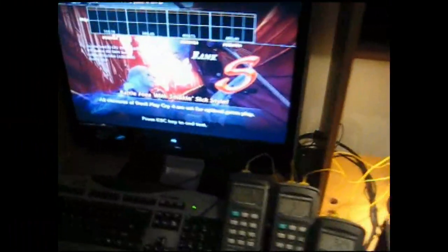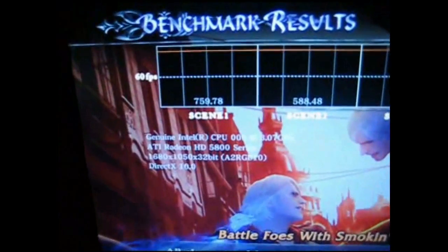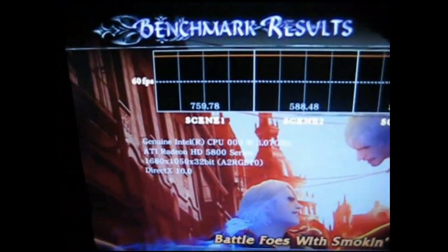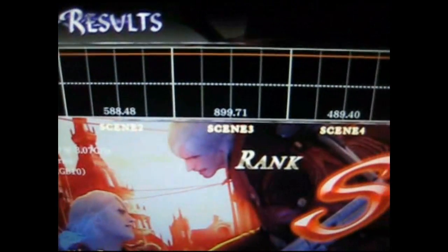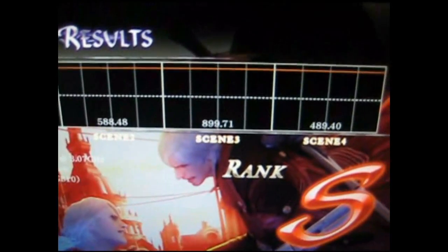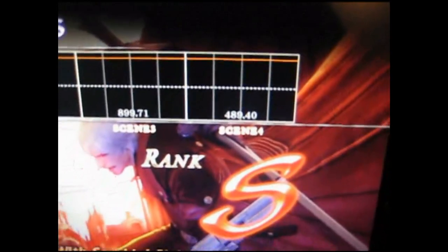So we top off with nitrogen as we're running through the benchmark. And here are the scores for Devil May Cry 4. We've got scene 1 at 759.78, scene 2 is 588.48, scene 3 is 899.71, and scene 4 is 489.4.